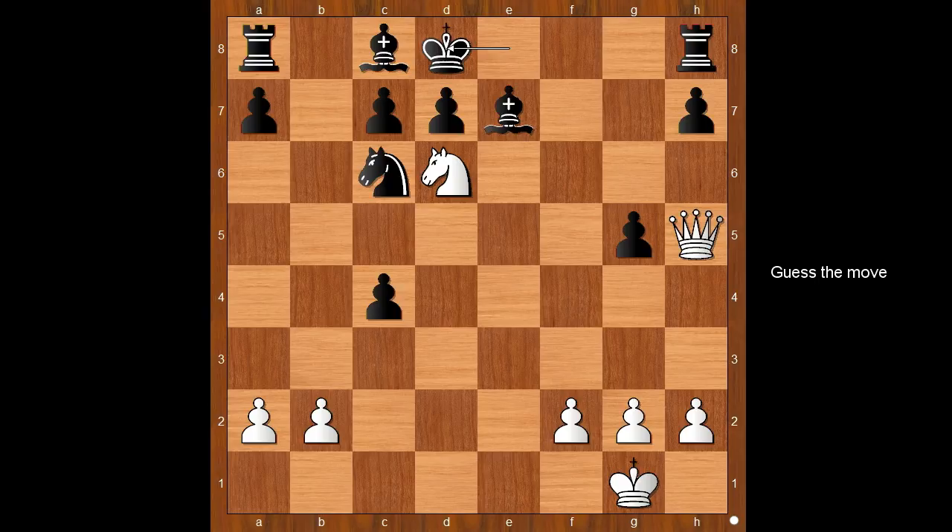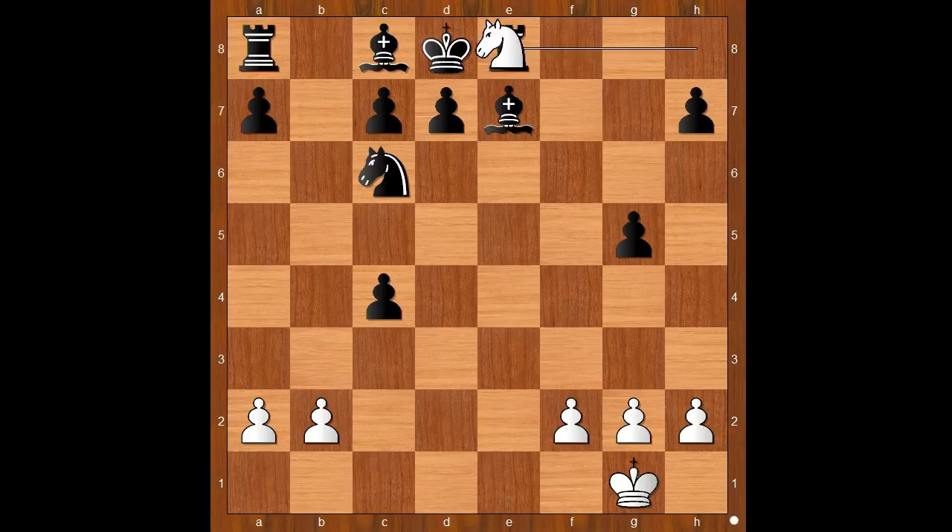The move is queen to e8 check. The player with the black pieces resigned in view of rook takes queen, and then knight to f7 check — mate. In the final position, black has five pieces on the board and white has only one. Amazing, isn't it? What do you think of this game? I hope that you enjoyed watching this video. I wish you good luck with your chess, and goodbye for now.